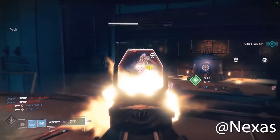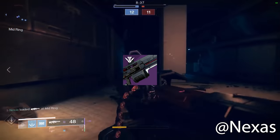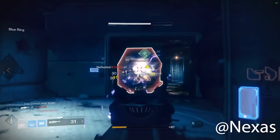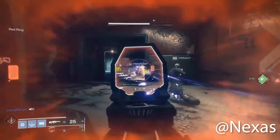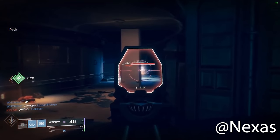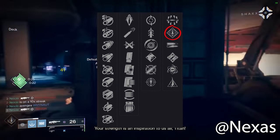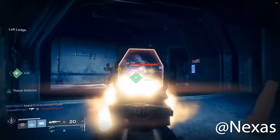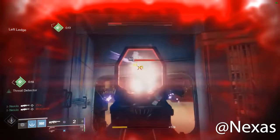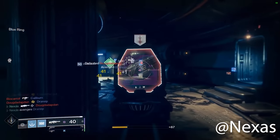Taking us to the final weapon on this list — although one of the nastiest weapons to go against — the machine gun Hammerhead. Hammerhead sounded as deadly as it was. Inside of PvP, somebody rocking the right roll, whether it was Rampage, Tap the Trigger, or some other variation — I would run, because that weapon was going to put me down fast. It also had a number of rolls in PvE that made it a monster. It kind of got dethroned by 21% Delirium, but now they're both dethroned because they're both sunset.